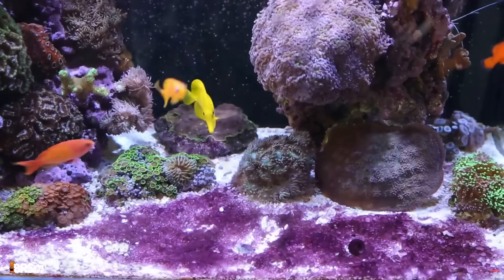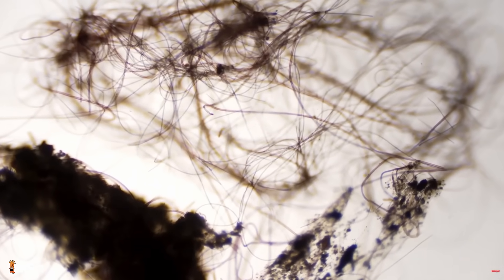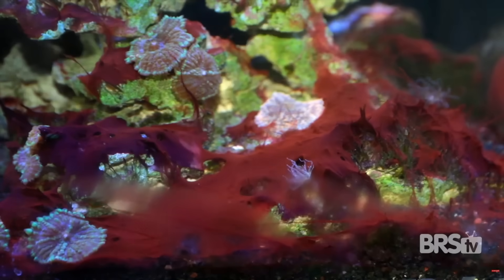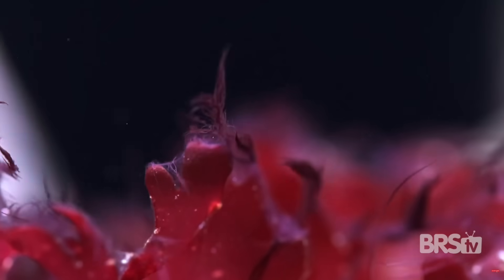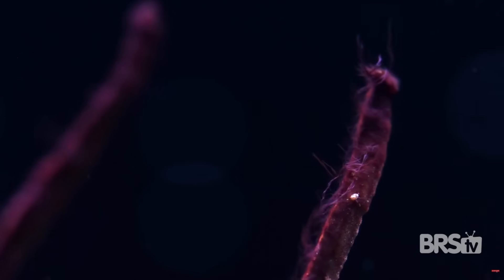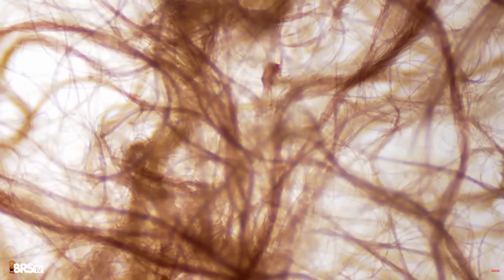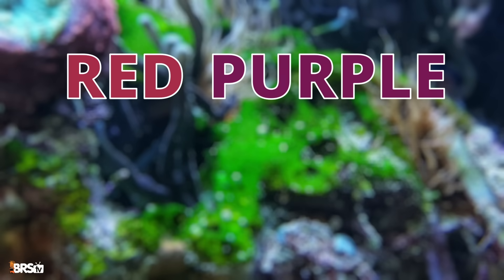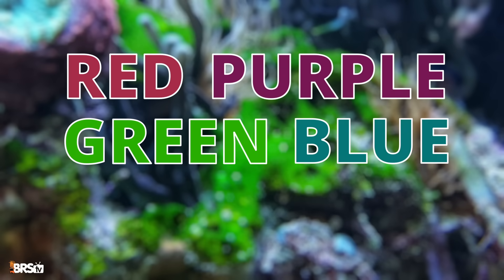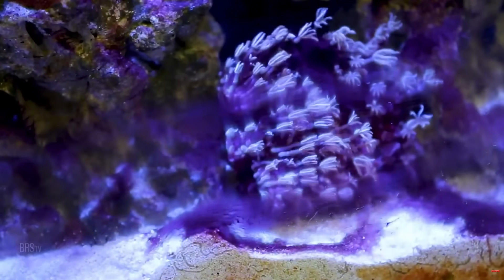Despite looking like algae, and even being referred to as red slime algae, cyanobacteria is actually a photosynthetic bacteria. It's one of the oldest life forms on earth and exists in virtually every aquatic environment, including your reef tank. Filamentous cyanobacteria is typically what we see in our reef tanks, and there are several different colors it can appear in. This includes most commonly red and purple, but also green, blue, brown, and even black mats that cover sand, rocks, and even corals.